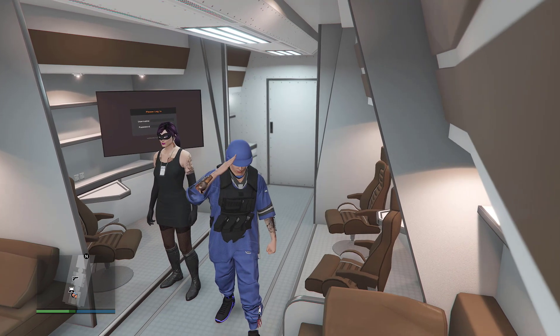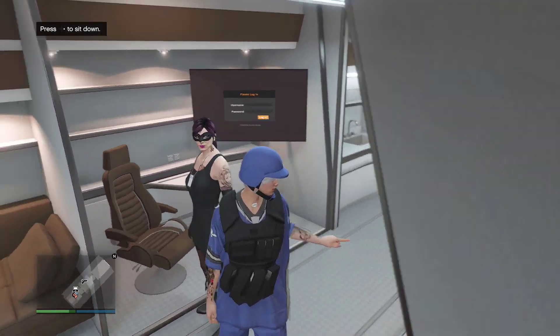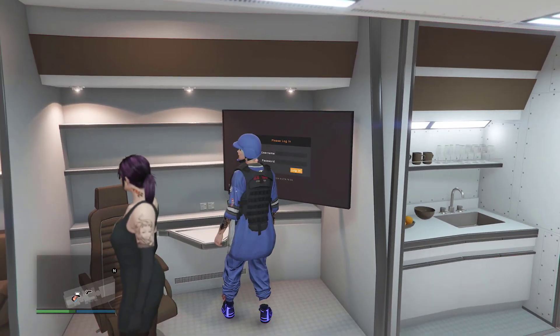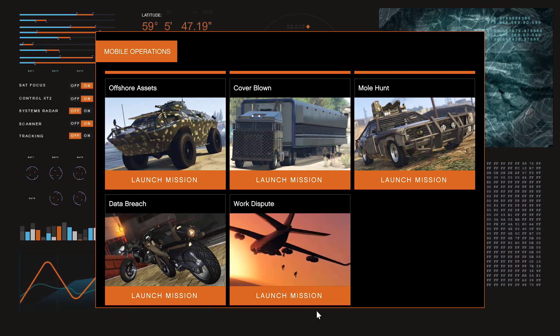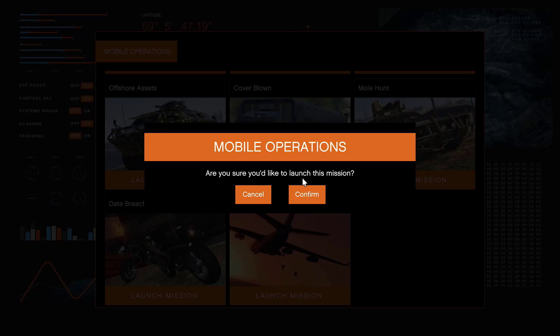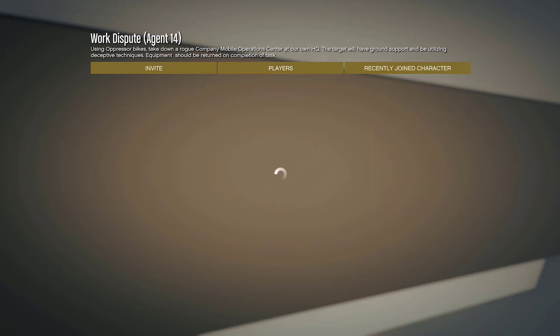First thing's first: you need a MOC, and inside the MOC you need to unlock the final mission. You also need a friend. The mission is right up here — if you don't know how to unlock it, you have to do the bunker missions first. Go ahead and launch the mission, then invite your friend, and as soon as your friend joins, confirm the settings.